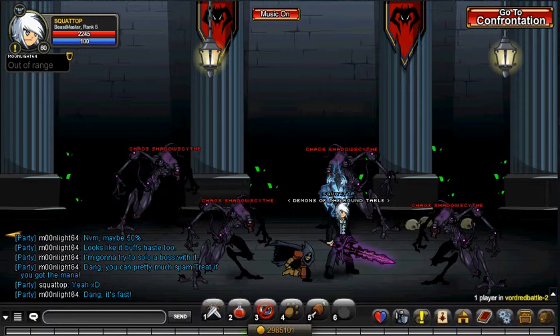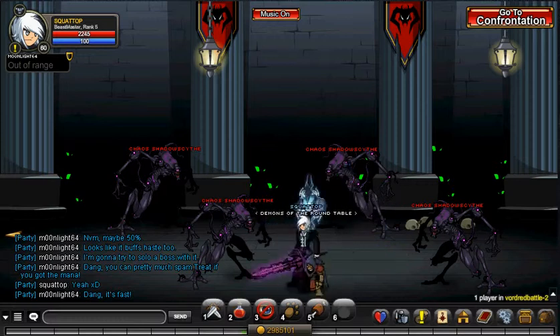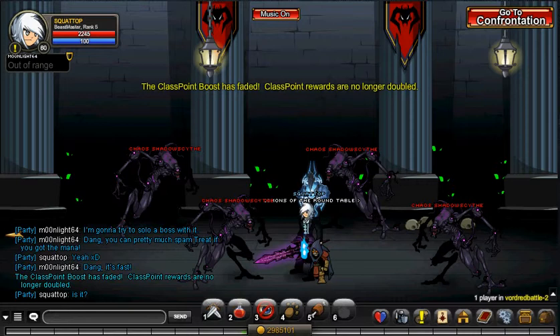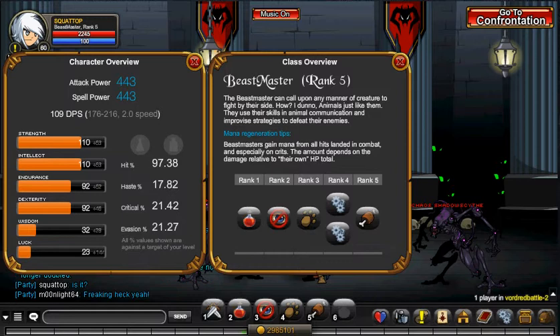They were going to show off the Beastmaster class. Now, keep in mind, you probably won't do as much damage as I am. I've got Corrupter unlocked and my cape increases damage to Chaos Monsters. Basically, think of this kind of like Necromancer — it's a pet battling class. As you can see, we've got our 4 abilities. Let's run over these real quick.